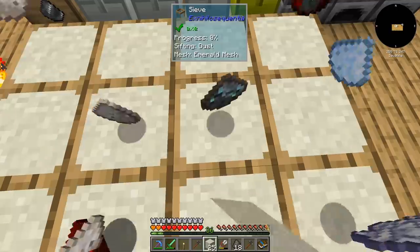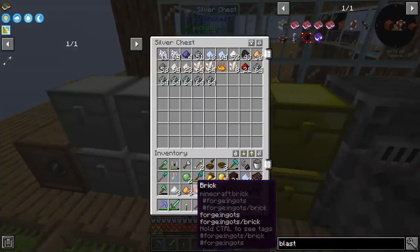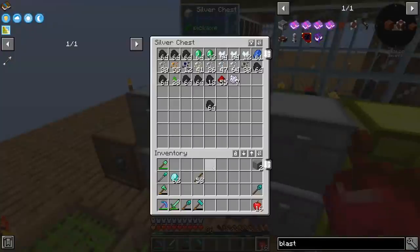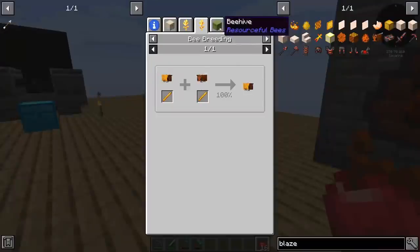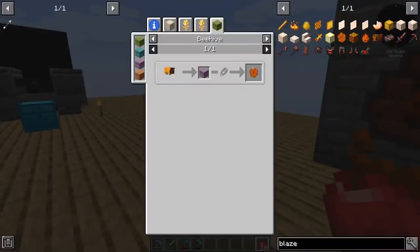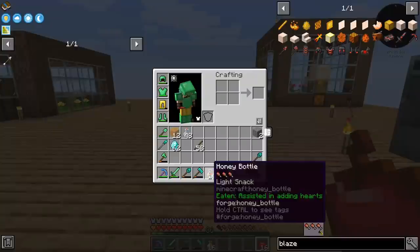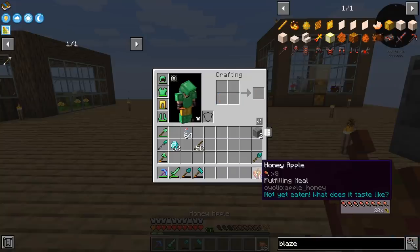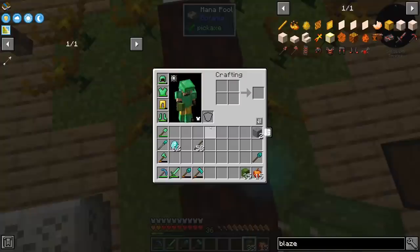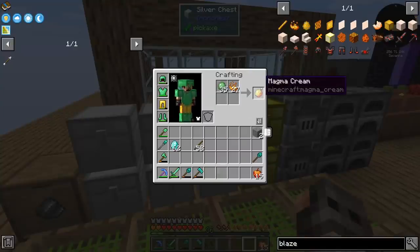I need to sift dust because we don't have blaze powder. I have gone through 10 stacks of dust and I think we just got like 27 blaze powder — that is enough for the moment. And I just remembered we had the blaze bee and that gives us blaze rods. I also noticed that cyclic gives us honey apple, and look at the saturation: 20.